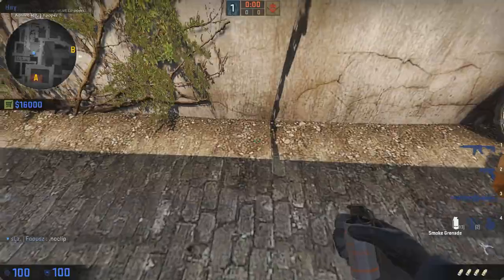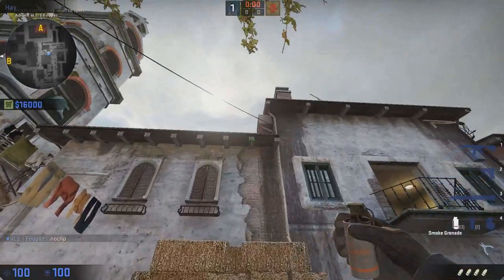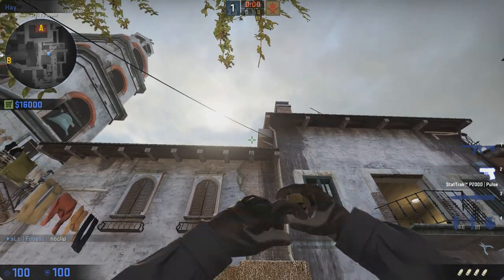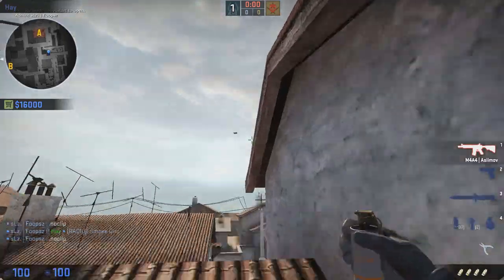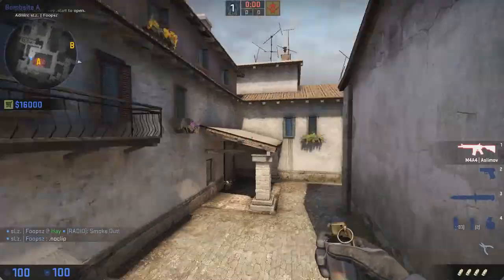Now for the pit smoke — pit smoke is pretty simple. You stand right here in this little brush, and then you look up at that pillar right here where my crosshair is at, and then you simply throw. And that lands at pit.